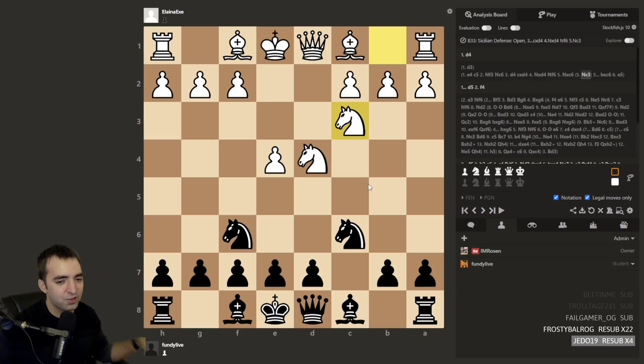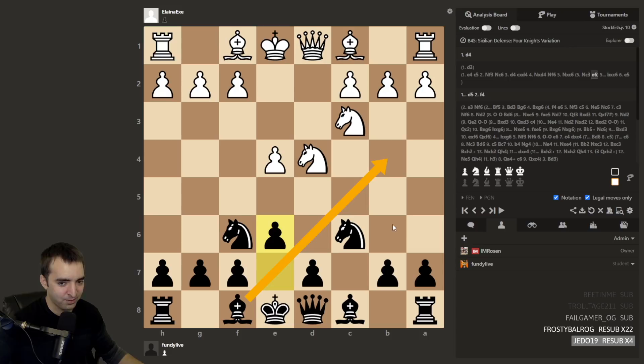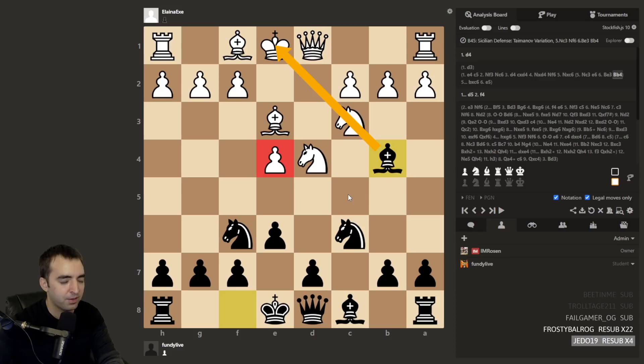It's better for white to play knight c3. And then the trickiest move I can recommend here is pawn e6. I'm actually curious if maybe you would play this anyway because you want to develop your bishop. The point is you want to exert as much pressure as possible against the e4 pawn. You're already attacking at once. You want to pin the knight, remove the defender, and win e4.